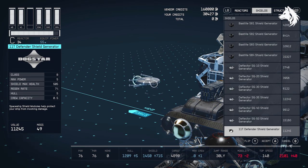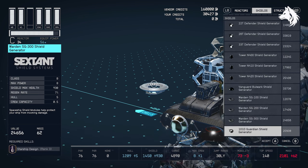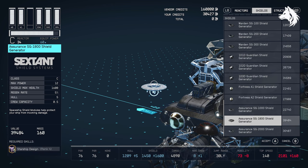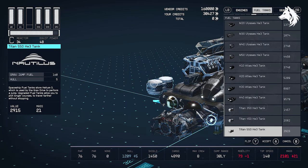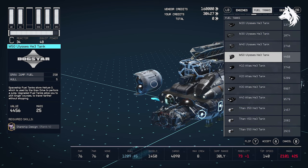For the best shield, you have either the vanguard bulwark shield — which is what I have — or the assurance SG1800 shield generator. It has slightly more shield capability but is also twice the weight, so equip that one if you don't care about mobility. The best fuel tank is the M50 Ulysses HE3 tank, which has the best fuel-to-mass ratio at 10 fuel to 1 mass, whereas the Atlas and Titan tanks only have a 7 to 1 ratio.